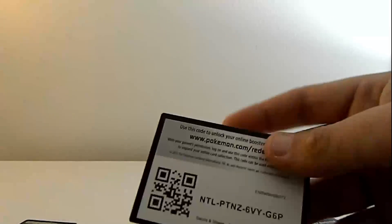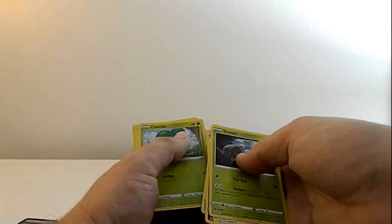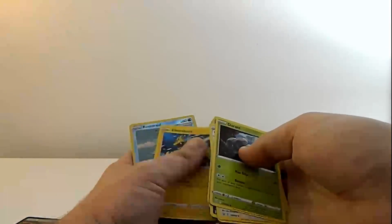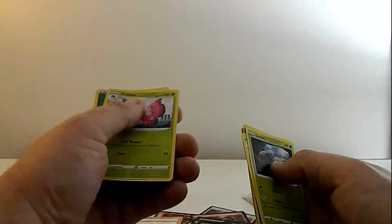Let's do Pokemon now, since that is a major thing. First off, here's the QR code. We got a Durant, Frogly, Tool Jammer, Murkrow, Horsea, Truby, Lickitung, Electrobuzz, a Reverse Remroid, a Vavilion, and a Grass Energy.